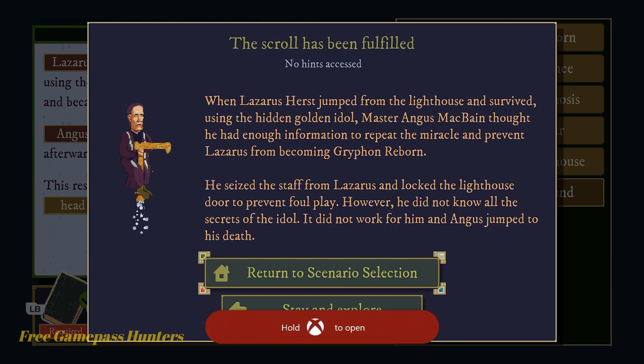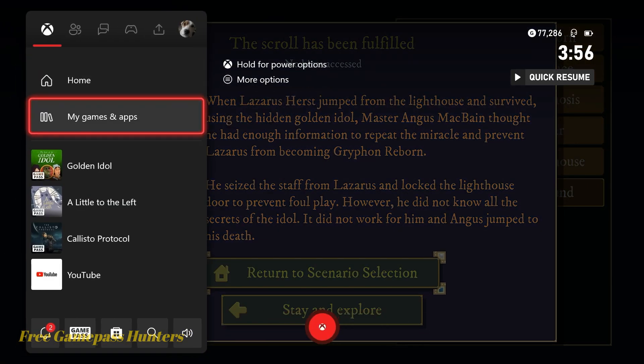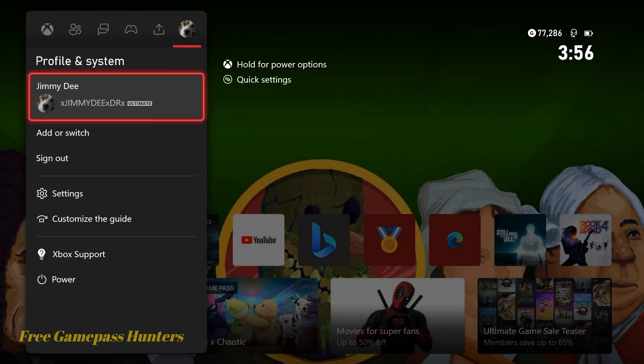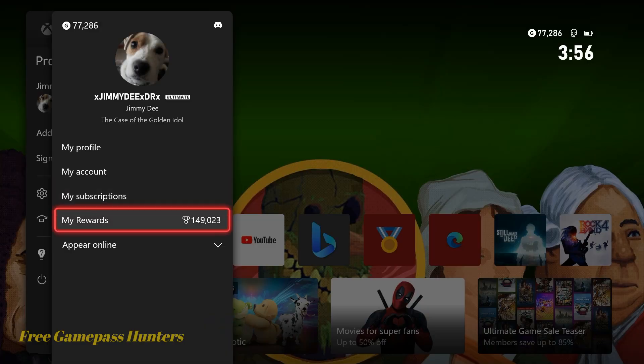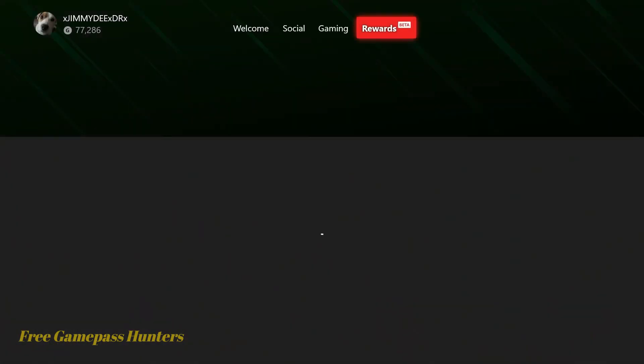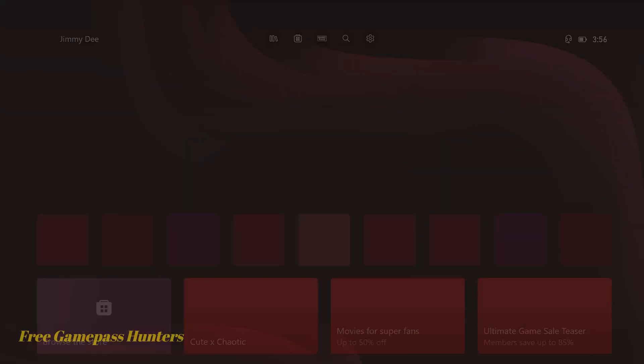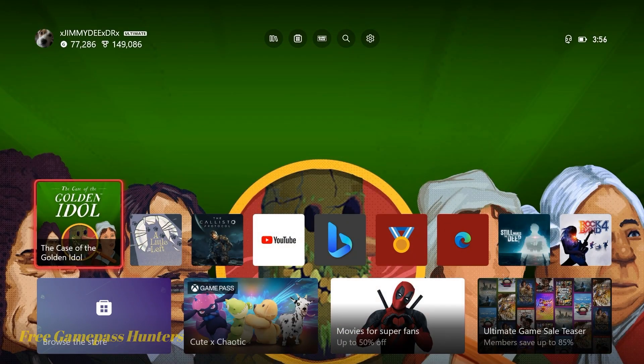At this point, guys, we can go ahead and quit our game. Turn in our rewards for the day. Head home. And for continuing rewards, continued achievements, and continued videos, guys, you know what buttons to press. But as always, have a great day. See ya.